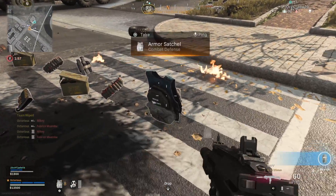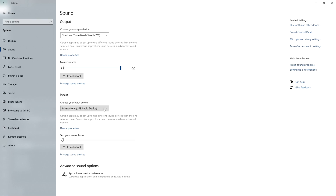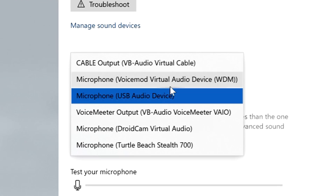Now you have the voice changer up and running, go back to that sound settings menu we were at just before, and change the input to the VoiceMod output.